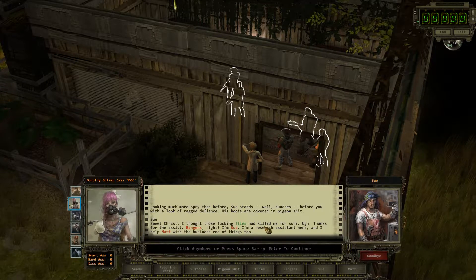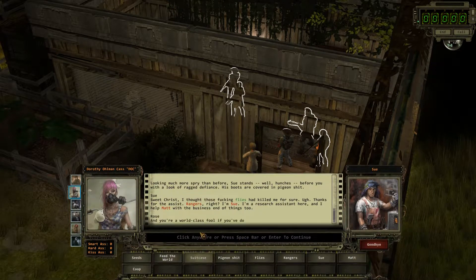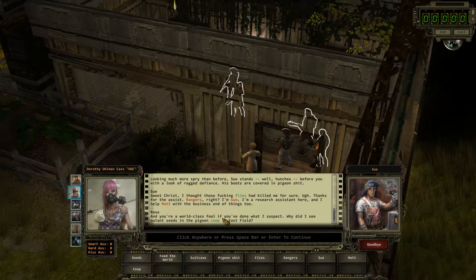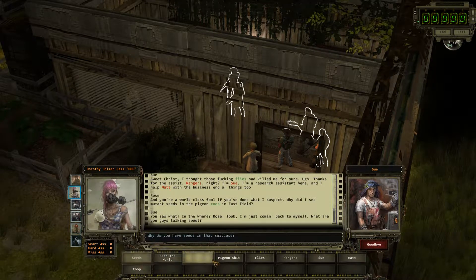'Sweet Christ, I thought those fucking flies would kill me for sure. Thanks for the existence, rangers. I'm Sue — I'm a research assistant here. I help Matt with the business, too. And you're a world-class fool if you've done what I suspect. Did I see mutant seeds in the pigeon coop in the east field?' 'You saw what? In the where?' Rose, look — I'm just coming back to myself. What are you guys talking about?